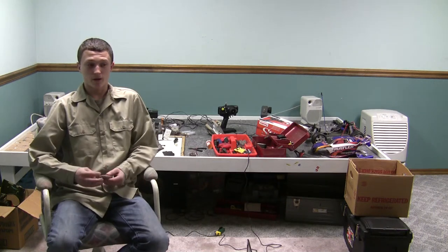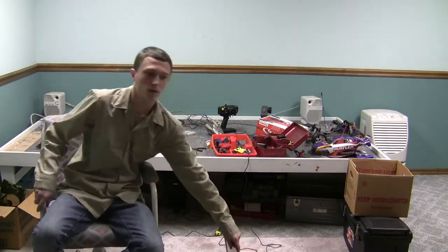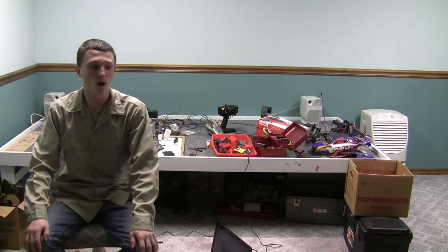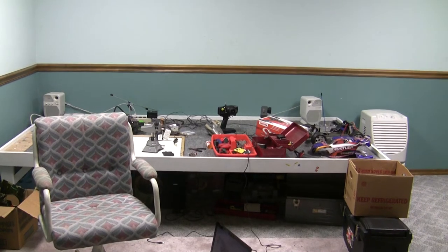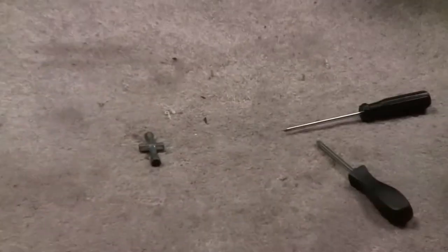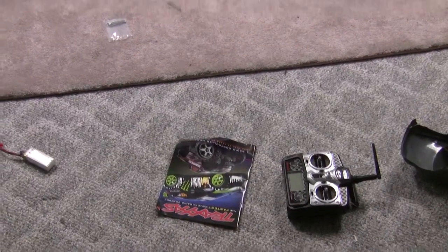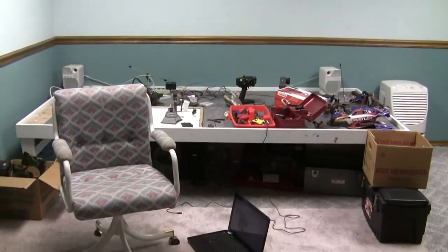Hey there, IronDragonSC here again making another video. I don't really know what I'm going to talk about. On the ground I have lots of stuff — I don't know why, I just left it here. Give you a little view of what we got on the ground: laptops, Black Knight, tons of tools everywhere, tool bag, battery, receiver, ESC, battery, remote, Traxxas catalog — everything. Now to get this camera back to where it was. So yeah, that's what's on the ground.